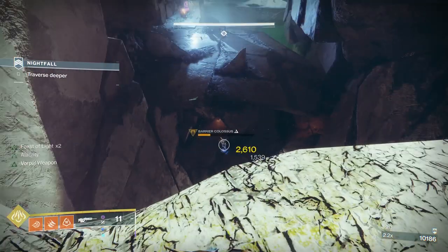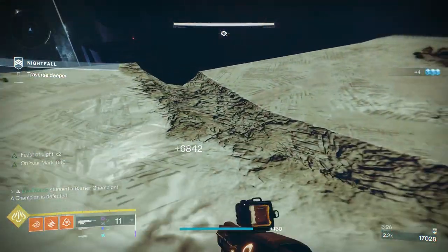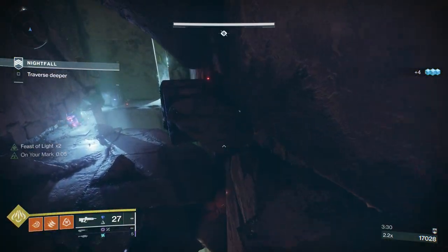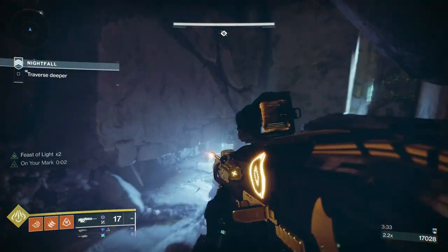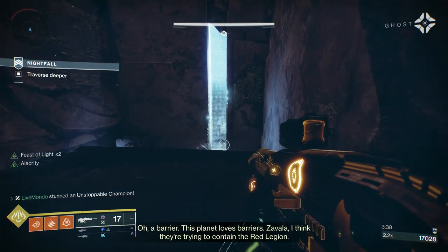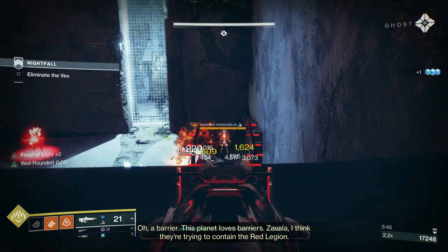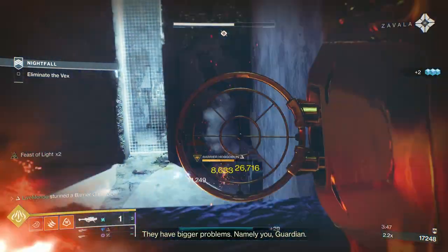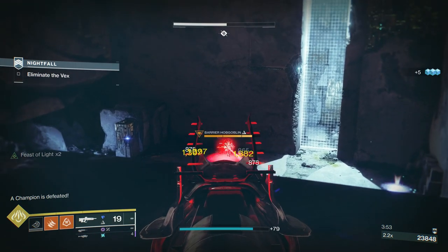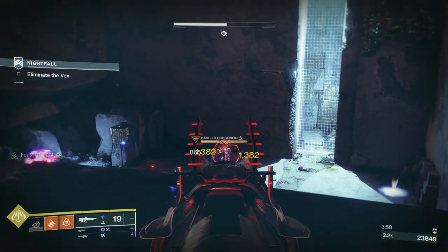I think I'm rolling with six Feast of Light at the boss, and you'll see it makes no difference. The most important thing — another thing in the setup — is to have Marksman's Dodge on, so that when you dodge you reload your weapon. That's quite important because it allows higher DPS at the boss.